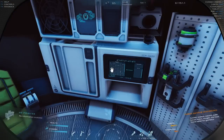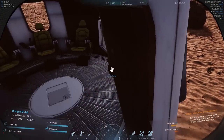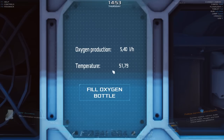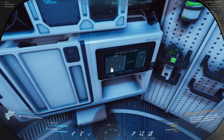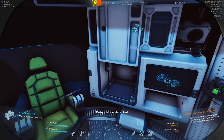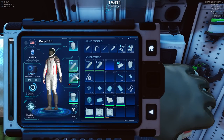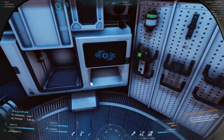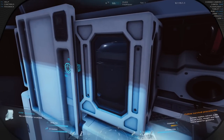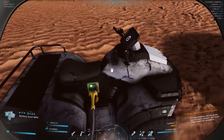We now have power for our suit and we have water. In here we get oxygen — you can click and fill an oxygen bottle. This is producing oxygen and has a temperature, but I don't know how to check how much power it has. I can't tell if there's a way to monitor that.